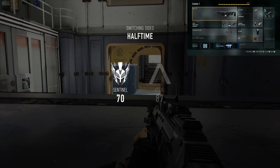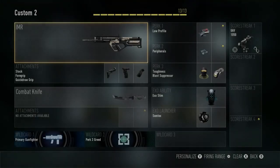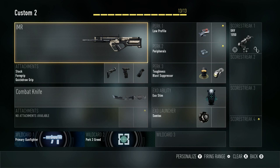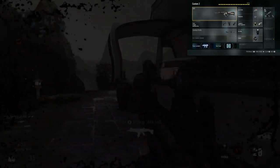Alright, the second class is going to use the IMR. This is going to be a more aggressive assault rifle class — compared to the BOW 27 which was more stealthy and low profile. The IMR is kind of an underrated assault rifle. It's really good and kind of reminds me of the M8A1, except a little more unusual.